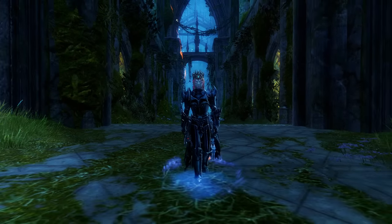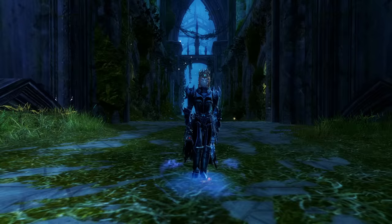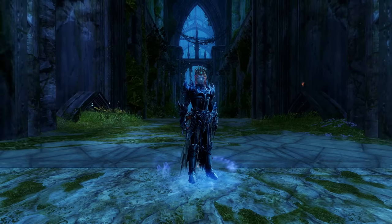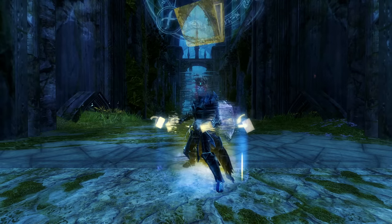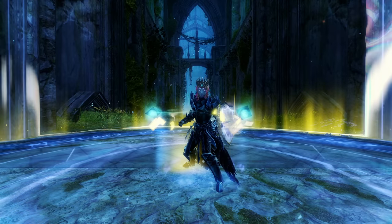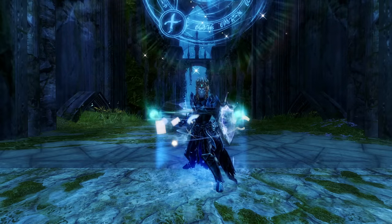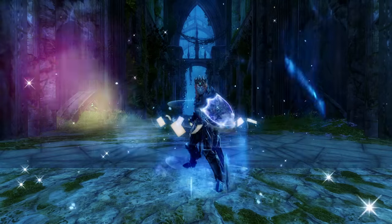One of my favorite builds of all time is the Celestial Firebrand. It has a frontliner playstyle that can support allies while also doing a lot of control and damage. So it's essentially like a paladin where you can get in there and be useful in a lot of different situations.